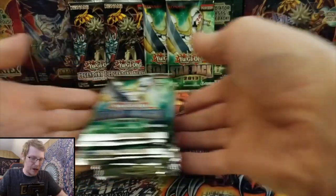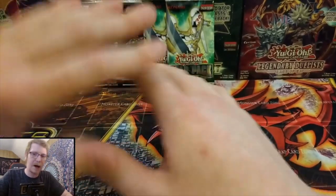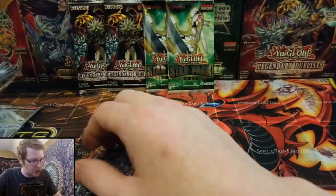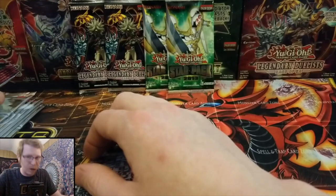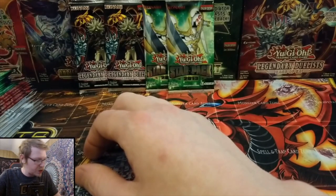I'm going to go ahead and cut the video so I can do a little bit of research on these packs. I have not researched any of them. I know what you can get out of the Rage of Raw, but we're going to be opening the Ghost from the Past — we want to pull the ghost. And then we have some Speed Duel; there are a few good ones in Speed Duel but I don't know what's in the Star Packs.